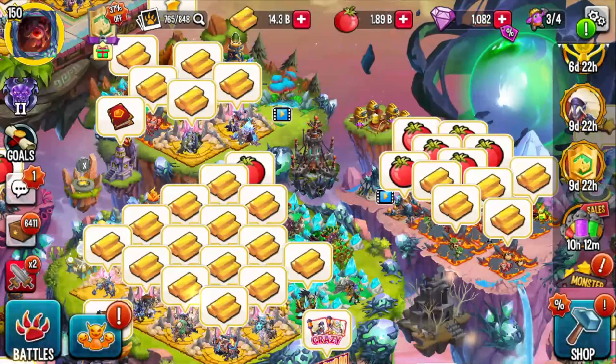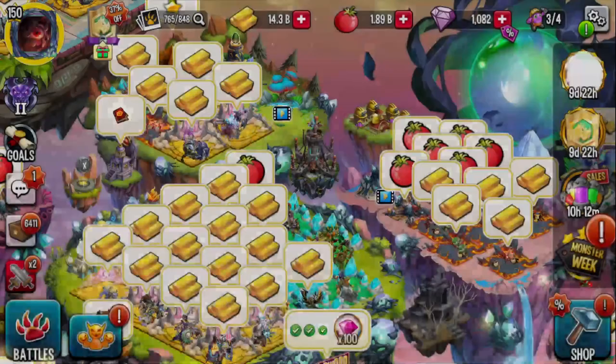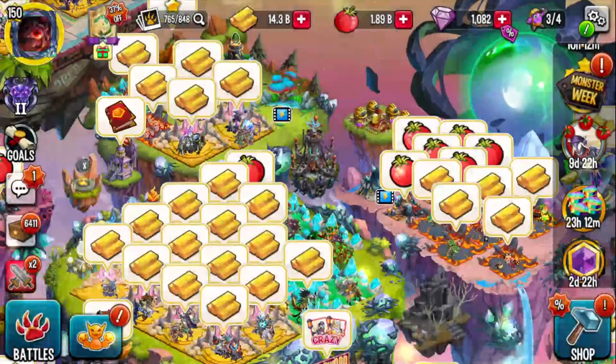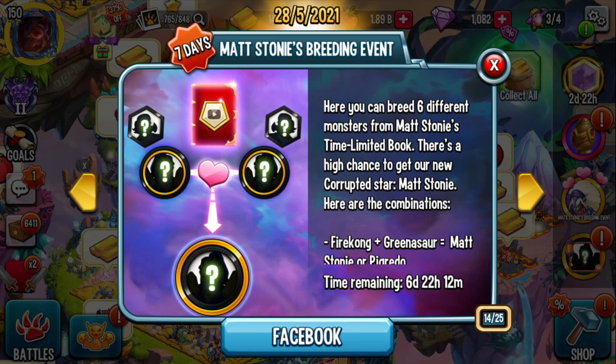If you can't rely on the frat event, there are green events. There's a rank-up offer — I don't recommend it unless you really want the monster ranked up immediately. There's also the Matt Stoney challenge offer: you get 2 million food for $5, but I don't recommend this either. Buy the golden legends pass instead. Scrolling down, here's Matt Stoney's breeding event.